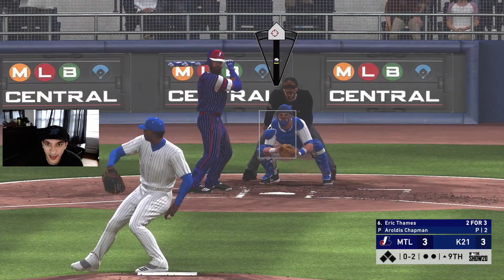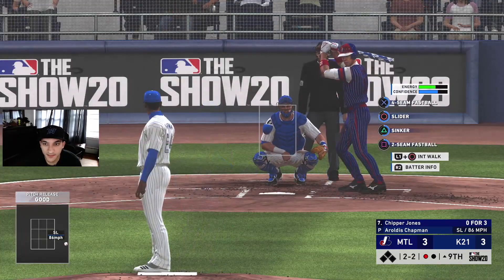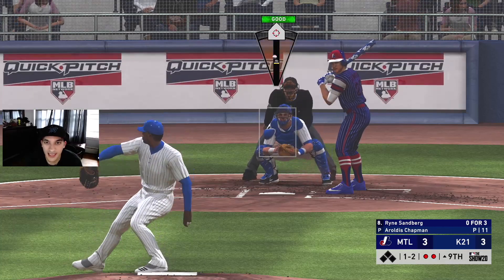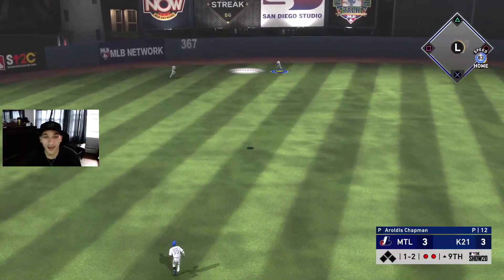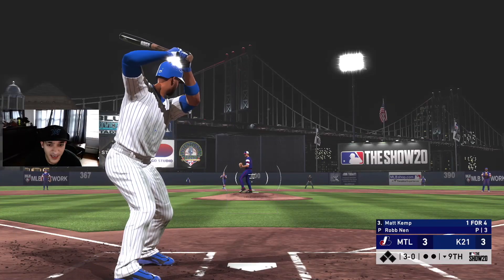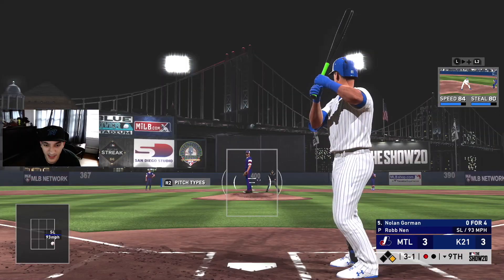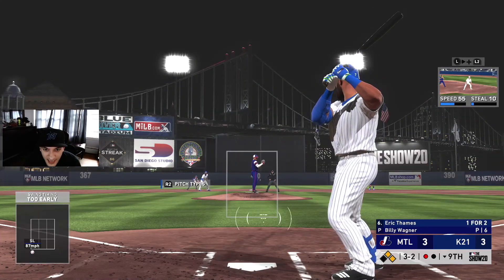Throwing a slider — swing and a miss. Sneaking the fastball by him, that's a miss baby! Let's get this last out — slider low, I'm just happy he didn't hit it out, bad pitch but we go to the bottom of the ninth. 3-0 count — he walks Kemp. I wish we could have done something with him, but I want the man on base. Gorman gets walked too — winning runs at second. Full count.